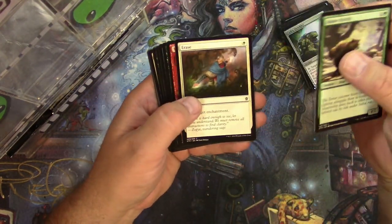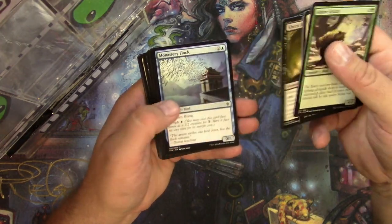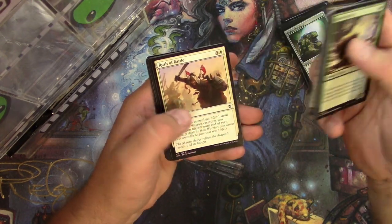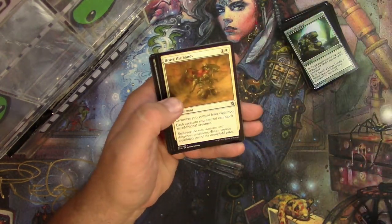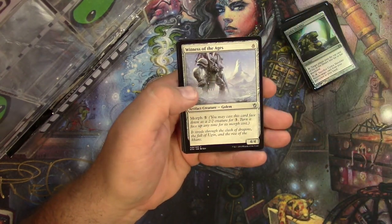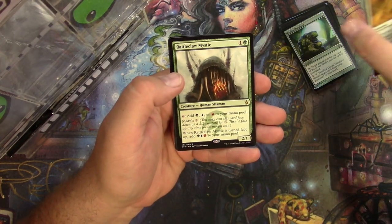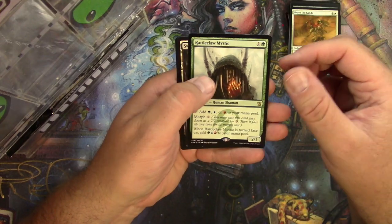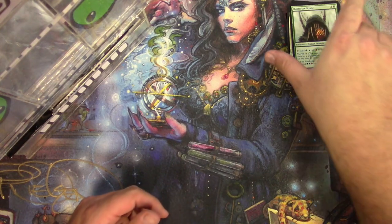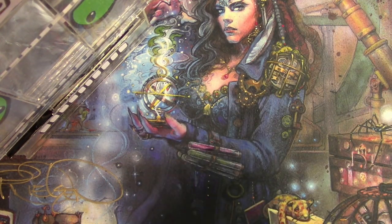Alpine Grizzly, Skull Hunter. Uncommons got Brave of the Sands, Taigam's Scheming, Witness of the Ages, and a Rattleclaw Mystic for the rare. All right, there it is — and a snake token. There are your packs James, thank you for being a patron.